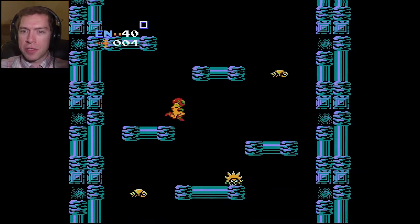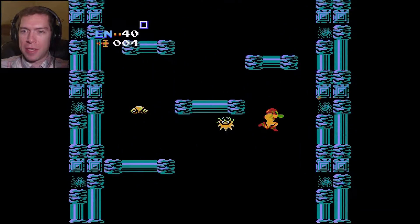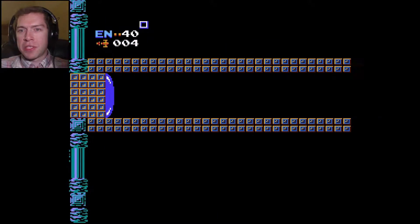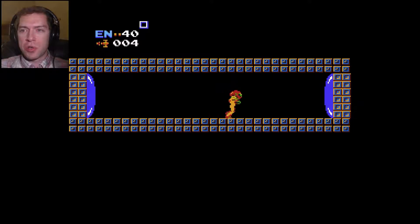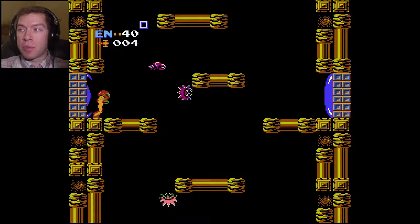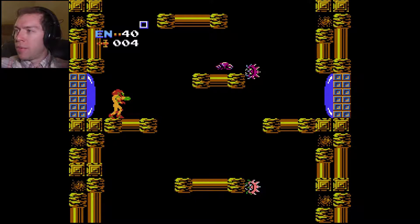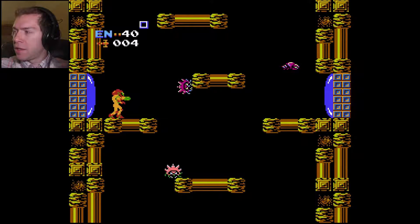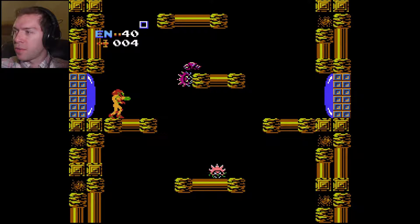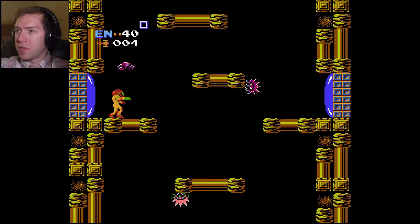Unfortunately, you can't shoot down in this game. Some major features added in Super Metroid: you can use the shoulder buttons on the Super Nintendo controller to aim diagonally up or down. And you can also crouch, which is really handy to be able to shoot lower down.